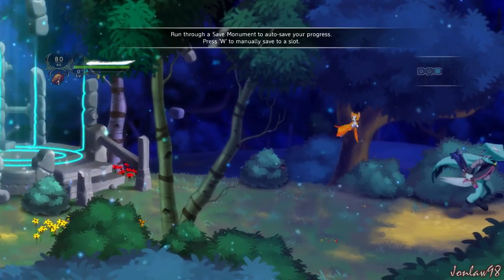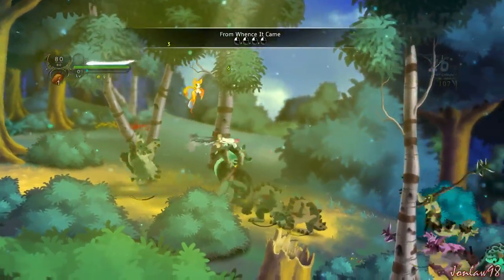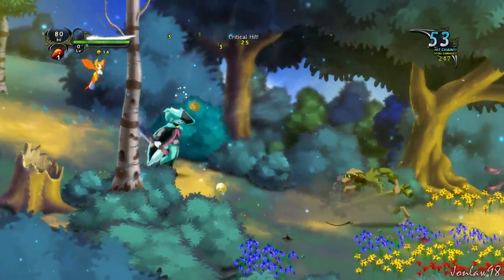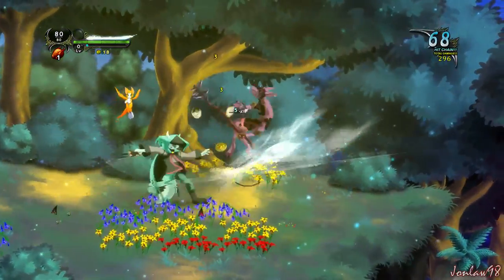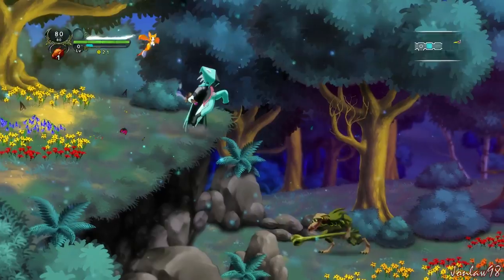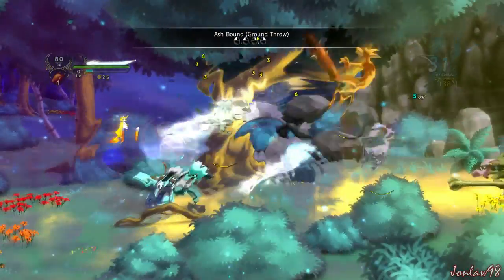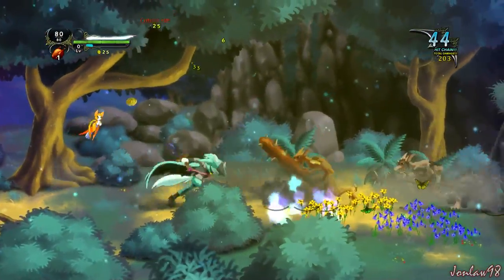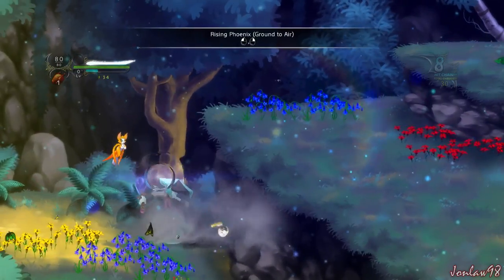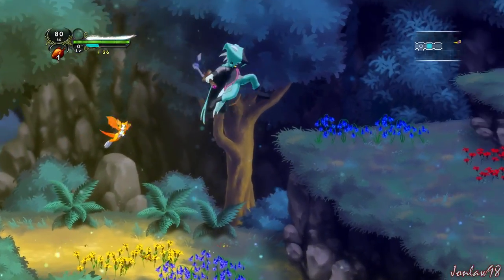So those are like checkpoints and saves. If you don't understand the HUD so far: the green is your health, the blue is your XP bar, the white is like energy for something — like ults or something — and then there's food, and 80 out of 80 is something else. And then the gold is currency.